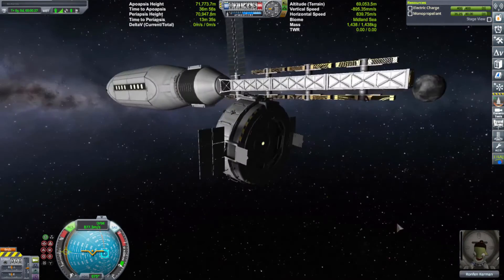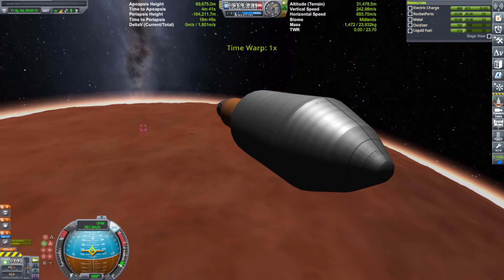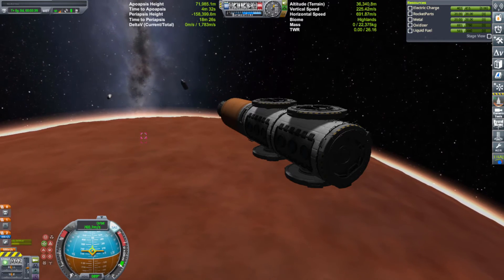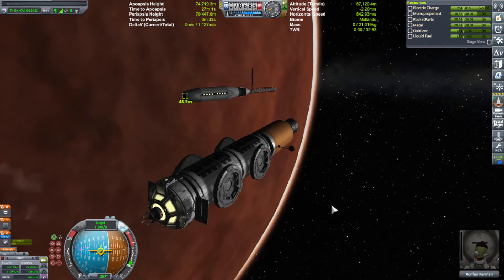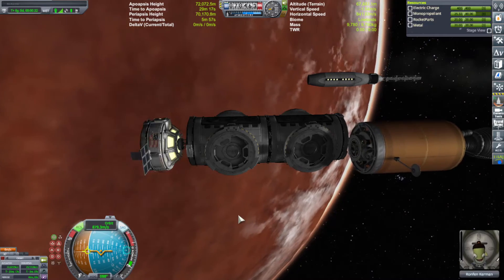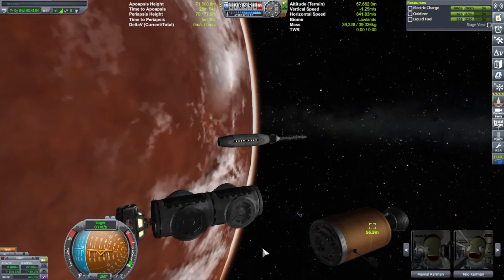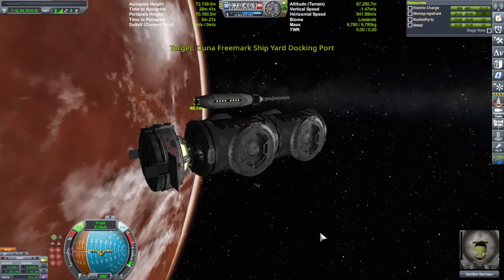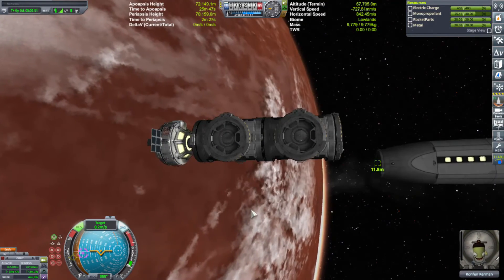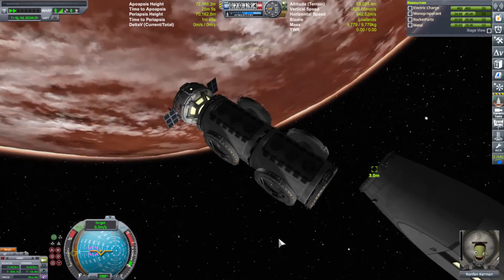Anyway, this has been a Kerbal Space Program Duna colony video. We finally have a spaceport and a shipyard. The next thing I'm going to do is build a type of SSTO — well, it'd actually be an SSRT since there's no atmosphere for air-breathing engines on Duna. The SSRT would ferry goods up and down. Instead of a traditional launch pad, it'd be more like a spaceport area that builds payloads, you load them onto the SSRT manually, and it flies into space, comes back, gets loaded up again — back and forth. Might be a little difficult, but it's worth a shot.